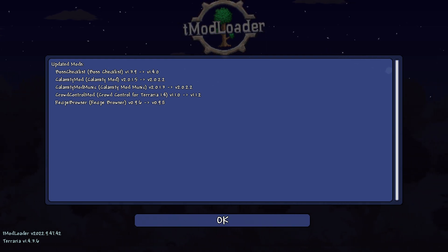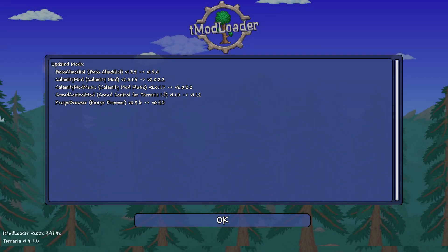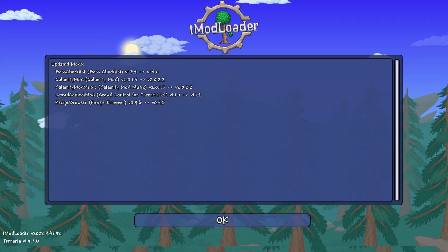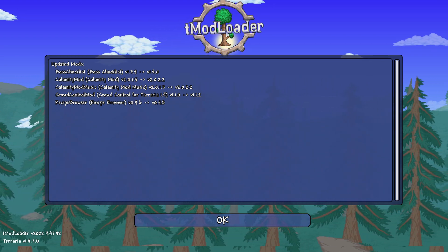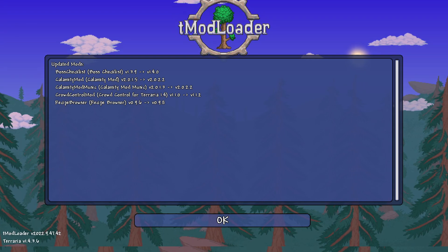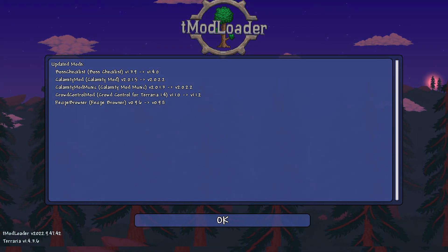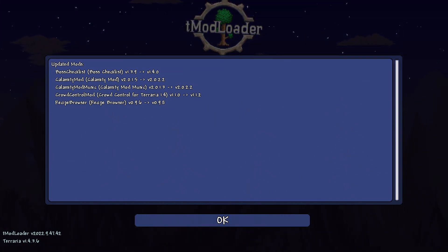If you own Terraria, all you have to do is go to your store page. Once you've purchased Terraria, TModLoader is part of Terraria. Basically, you go on to the store just like you would to purchase a game and type in TModLoader. I'd show you right now but I'd have to tab out of my game — it's pretty straightforward. Just type in TModLoader exactly as it's spelled into your Steam store search bar.